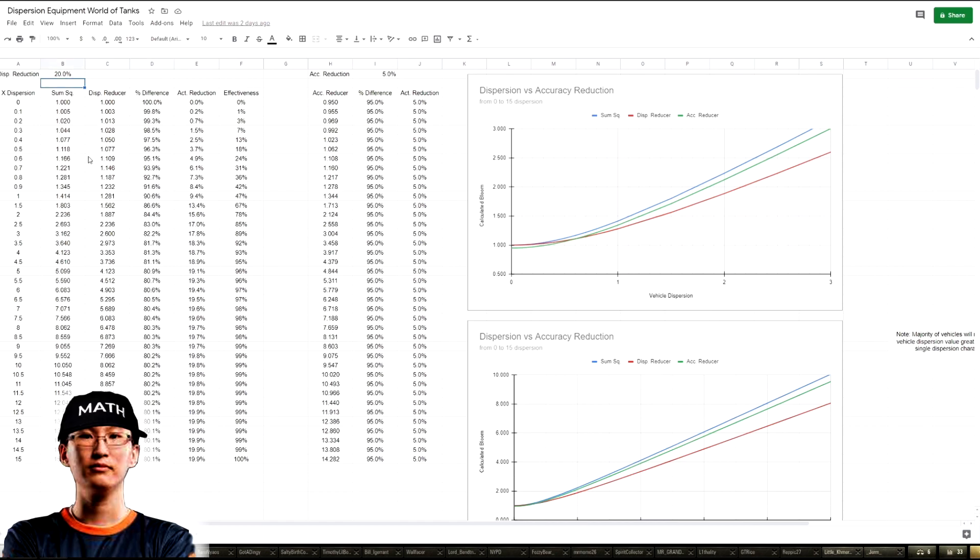This is all the math, but basically what you want to see is these are the dispersion values you get when you do your calculations of squaring and adding. What you notice is at very low dispersion values, look at the effectiveness of a vertical stabilizer — when you're barely moving your tank, the dispersion is near zero percent, and it's only when you start hitting values around two that you start getting some payoff.